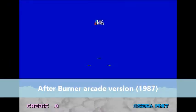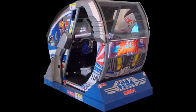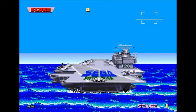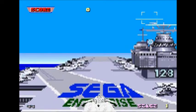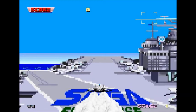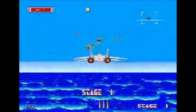Afterburner debuted in the arcades in Japan in early 1987 and eventually made its way to the States, but is probably best remembered for the deluxe sit-down arcade cabinet done up like a jet cockpit, offering game room patrons a completely immersive experience. The game itself allowed gamers to participate as a navy fighter pilot, taking to the air in their own F-14 inspired jet.